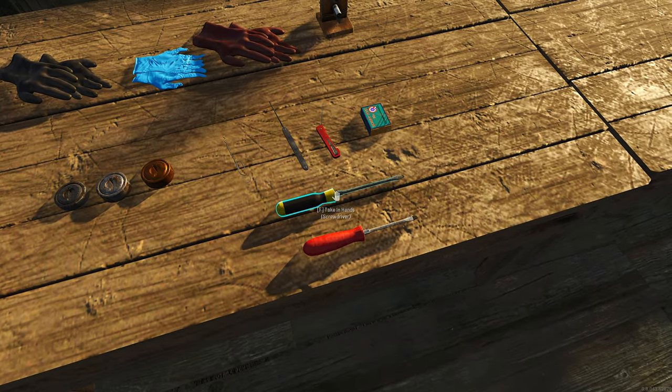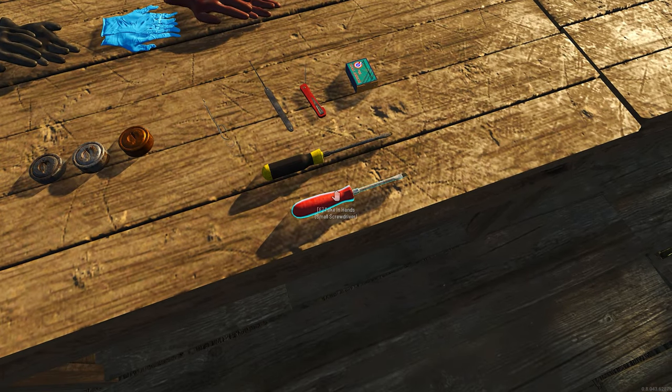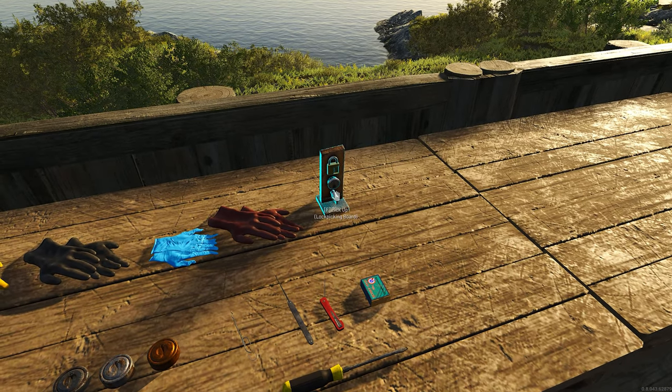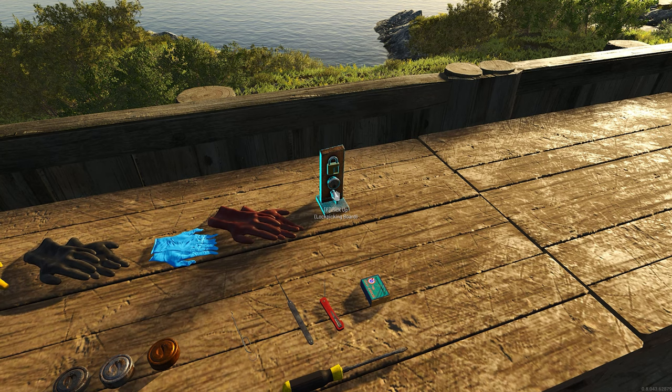Moving on, we have the screwdrivers. There are two types: the regular red one with a maximum of three tries, and the big yellow juicer screwdriver with 40 tries. The only difference is the amount of tries — there's no difference to the actual lockpicking. What we will be using for practice is the lockpicking board, a great tool since you have unlimited tries and if you lose you do not lose any fame points. So let's get started.